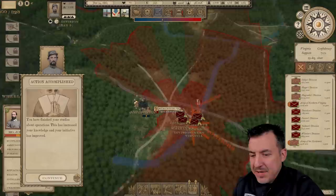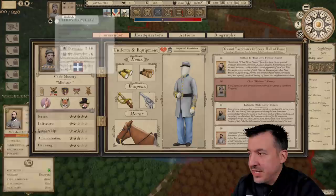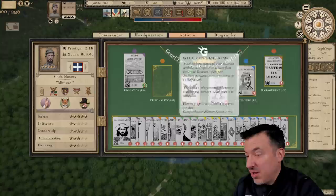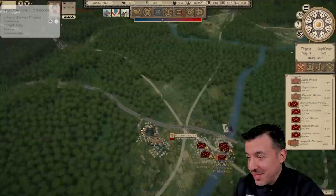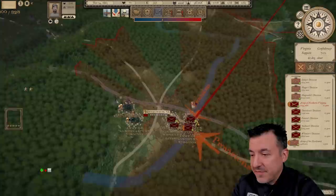We've gone ahead and moved our army right to the edge of Staunton. We also finished our studies about operations, which means our initiative has gone up — it was one star, now it's one and a half stars. We're going to keep focusing on that. Studying operations gives us a half star every time, so it takes about a month, but every little bit helps to improve my biggest weakness. My supply situation has been resolved: we're at 100% rifle ammunition, and artillery is up to 81%.